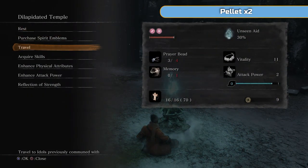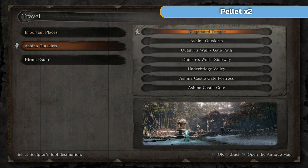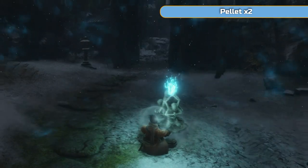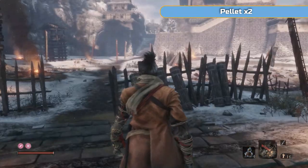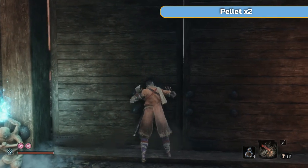So we're going to be going to Ashina Castle and starting that off a little bit, and then we're going to be doing Ashina Reservoir, which is the first part of the game again, but there's mini-bosses there — two mini-bosses and one on the way in. So we're going to go back to Ashina Outskirts here and then head into the castle. This is where we fought the guy on the horse.